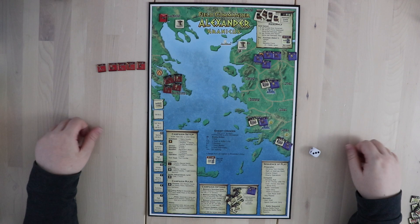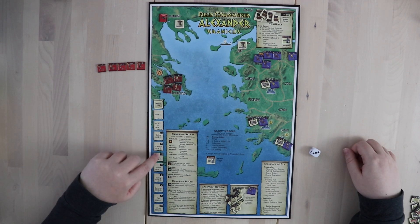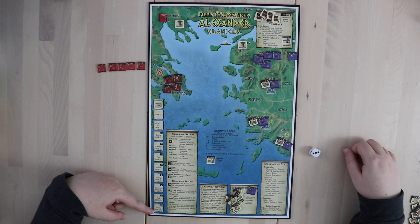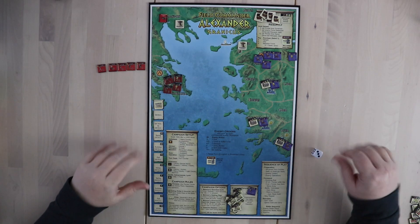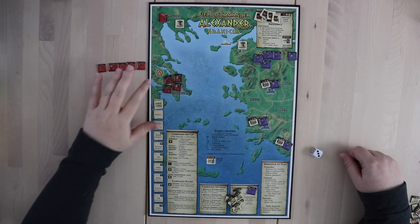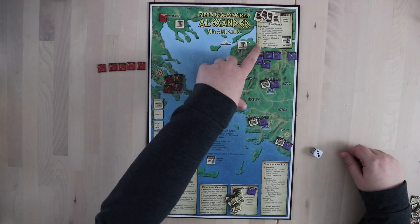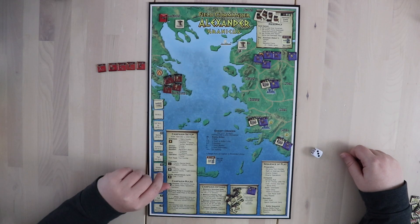One thing the game does push you to do is to finish your campaign quickly. There are victory points listed in the top right corner of each space on the turn track. You get the highest number of victory points for winning by spring of 335 BC — that's 25 points. If you take all the way to winter of 334 BC, you'll actually get negative 10 points. The other way to gain victory points is to build cities, which you can do in every area on the map you pass through. The cost of the city is variable, but you can always find your prices right up here by your treasury.